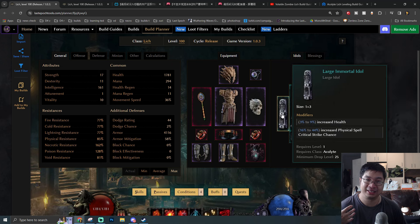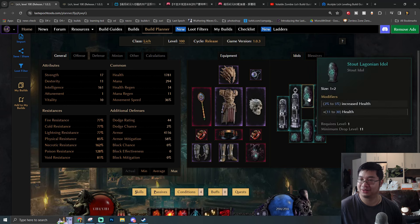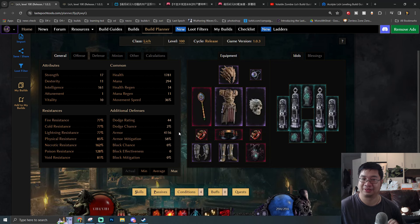For idols, there are two crucial slots that convert potion health into warding — this is why we use those two along with additional physical spell critical chance. Other big idols provide bonus health and spell critical chance with physical spells. Remember, Sacrifice is a physical damage spell. For the remaining slots, go with health percentage, health, increased armor, and health to maximize health and armor stacking while gaining more warding.